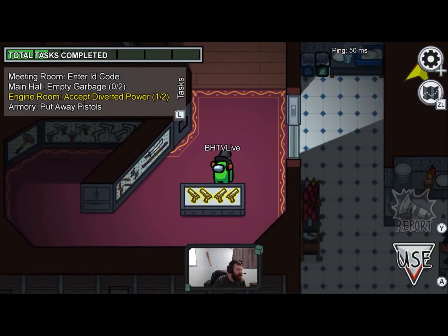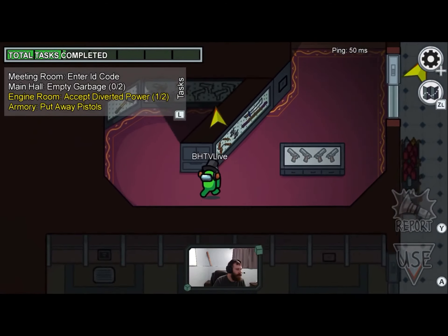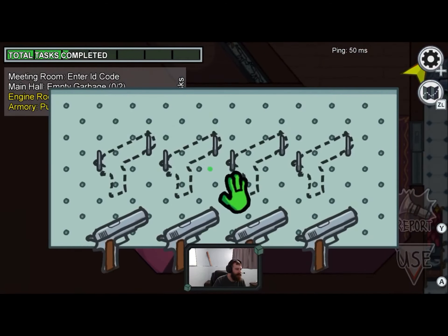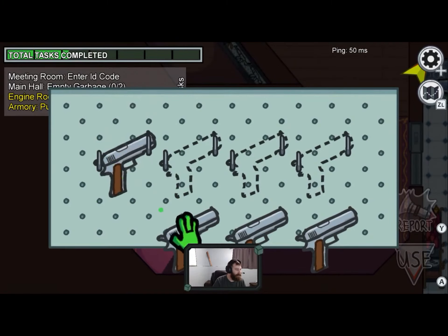So you shake it out of there — oh, we do have this task. Put away pistols, no way. Oh, this is gonna suck. Hopefully it's a lot easier... I think it's because of the drift, unless it just automatically shakes. Oh wait—